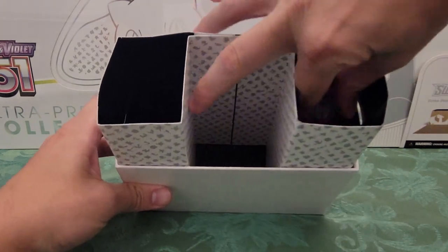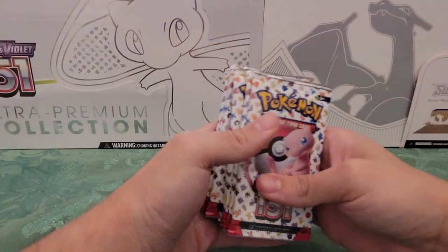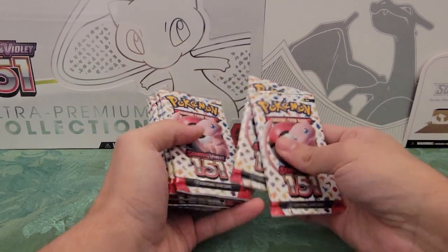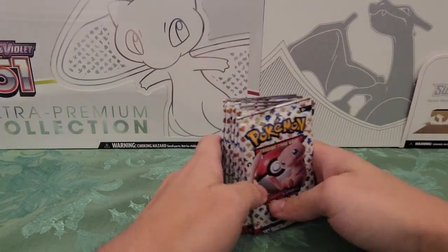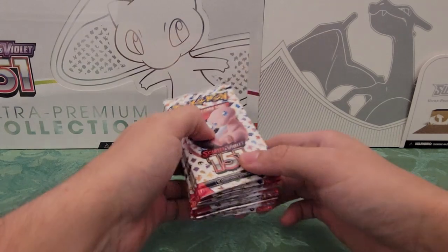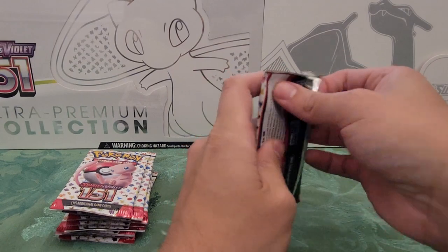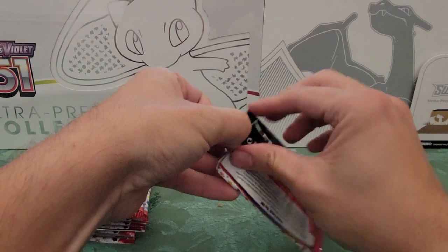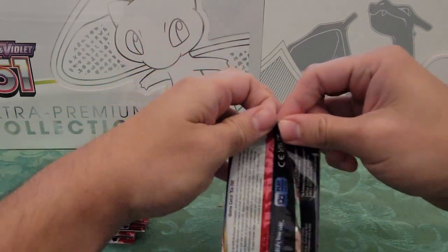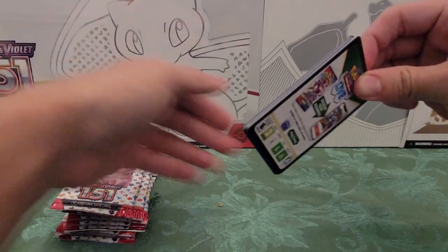Now it's on to what we're actually here for — the packs. So we get 1, 2, 3, 4, 5, 6, 7, 8, 9 packs of 151. Alright, let's just get right into it. Hoping for some good cards — definitely hoping for some Charizards, you know, the boy likes Charizard. But just trying to complete the set too, so we'll be good with whatever we get.